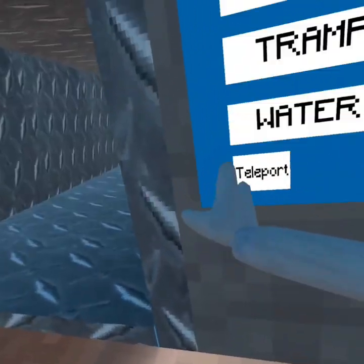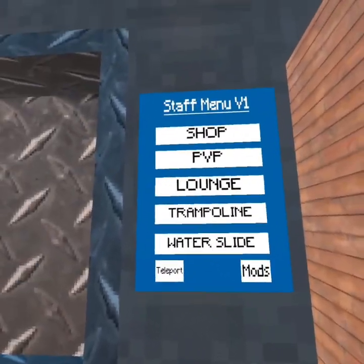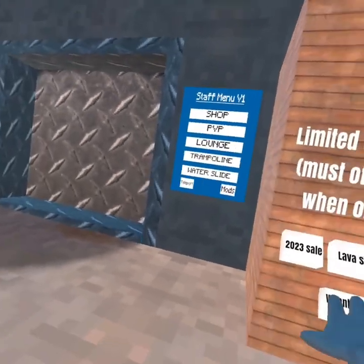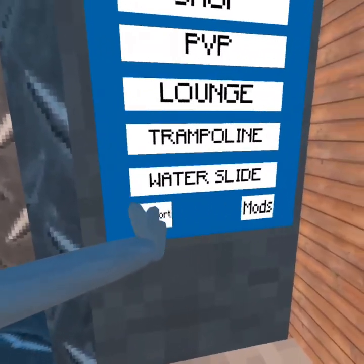Let's check out the mod menu. So here we have a teleport menu for staff. You could teleport to shop, PVP, lounge, trampoline park, or the water slide. So that's the teleport option.